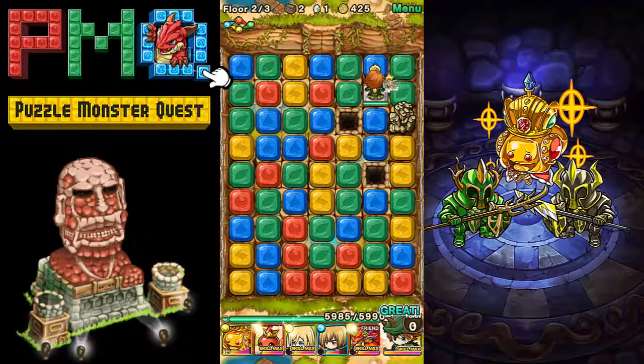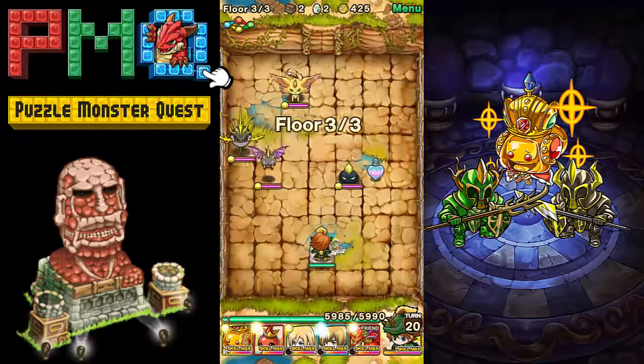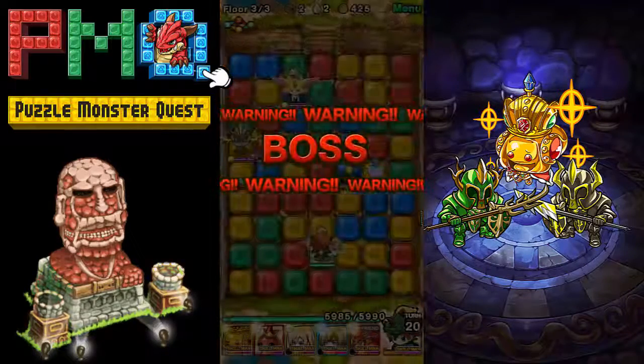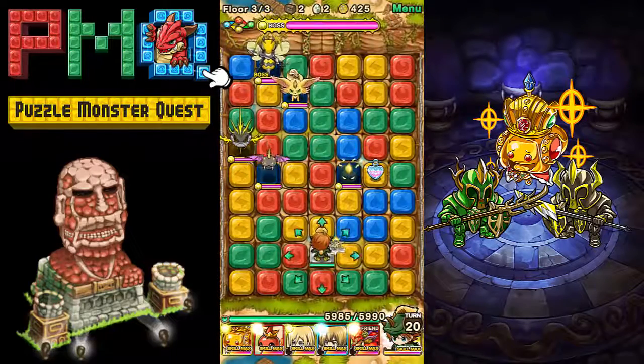We got an egg from that — eggs hatch monsters after the match is over. Here comes the boss, some kind of Beedrill-looking dude. Let's get started. I didn't point this out earlier but each monster has a certain color at the bottom — depending on which tiles you move across, those are the monsters that will follow you and attack with you.